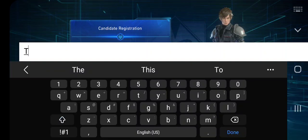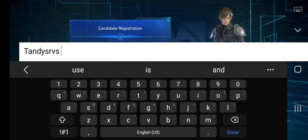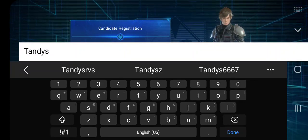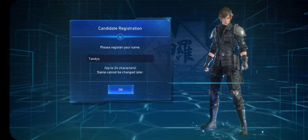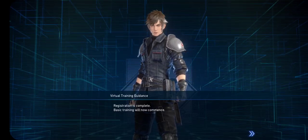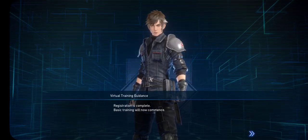We're just going to save appearance and move on, but you can always change that. We're going to add our name. Virtual training guidance - registration is complete. Basic training will now commence.